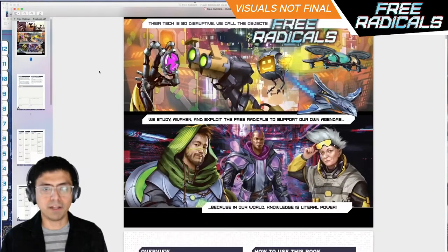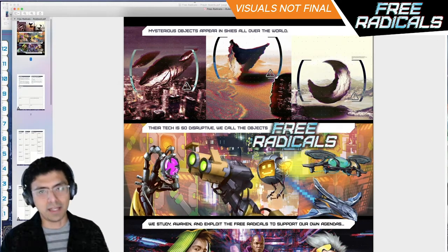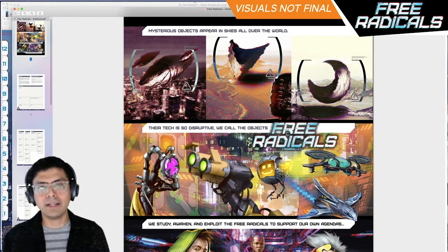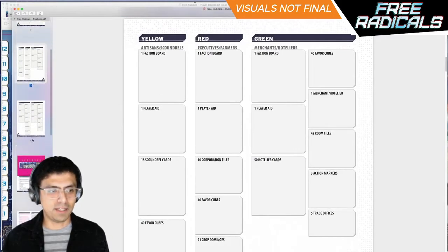Moving on, this is just the rulebook — we haven't really developed too much of this yet. The first page is going to be a quick overview of the premise of the game. You can see where I took the Free Radicals out of Tomasa's art and integrated them onto actual photos, then did a video distortion filter over them with a little bit of a HUD display to make it look like they're being scanned from a helicopter or an airplane. The rest of the rulebook is not nearly finished, so there's a lot of empty white space here.